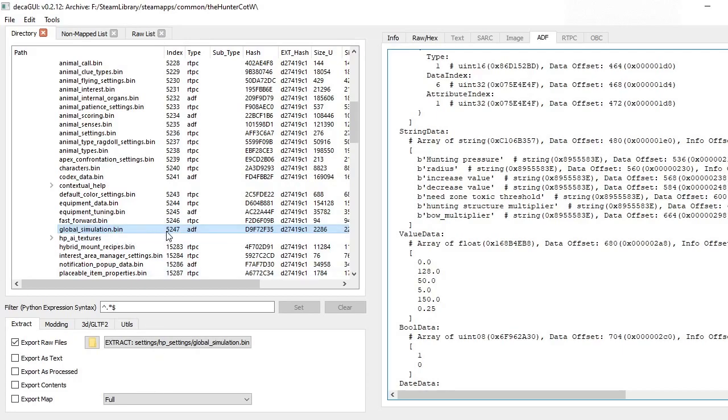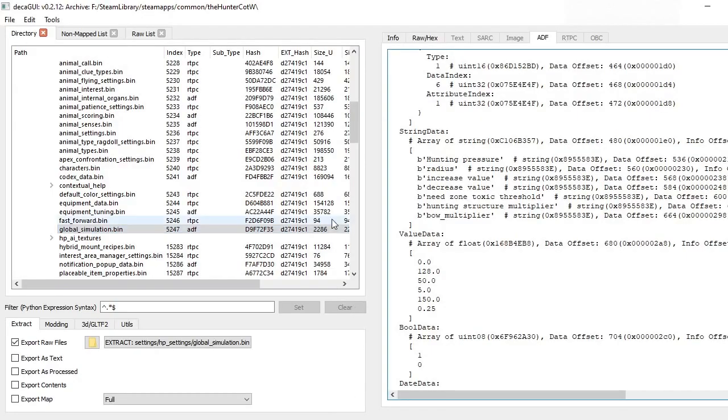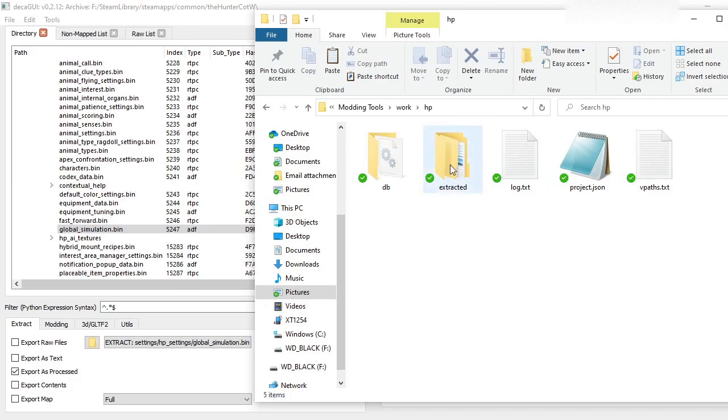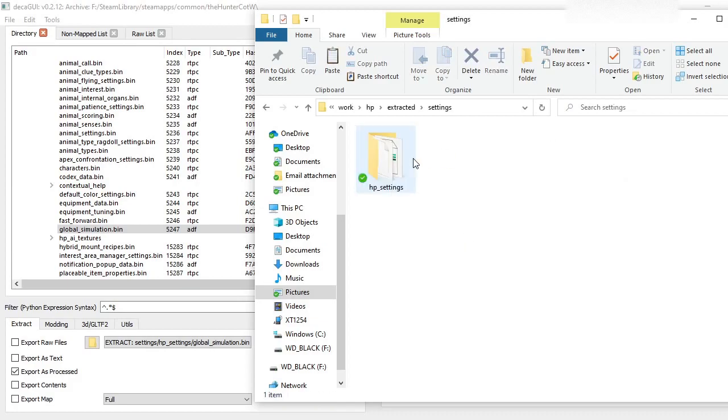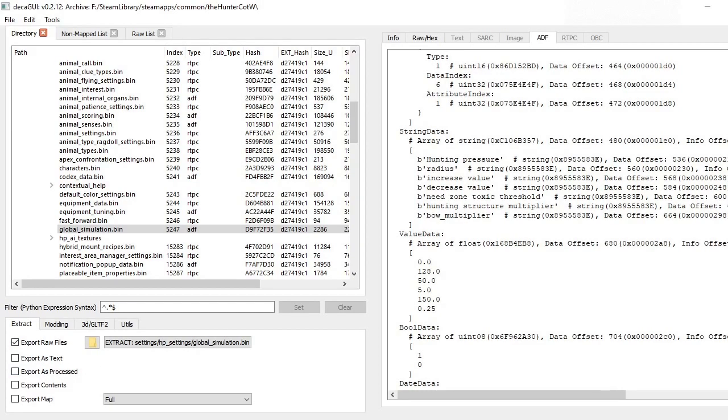So what you do for the .bin files — you can extract .bin files into an Excel spreadsheet if they're type ADF. I'd like to thank this fellow here for posting information on how to do that; this came up on my shotgun and handgun mod. If you export as processed, that'll get you your Excel file — press the extract button with that checkbox ticked and it'll make an extracted folder. Inside that you'll have an .xlsx file you can open in Excel. If you export the raw, that gives you the base .bin that we'll need to hex edit.